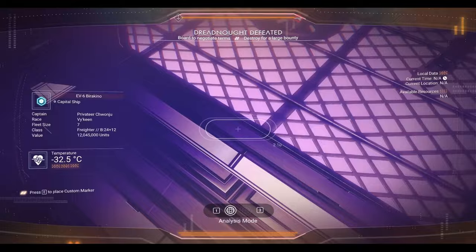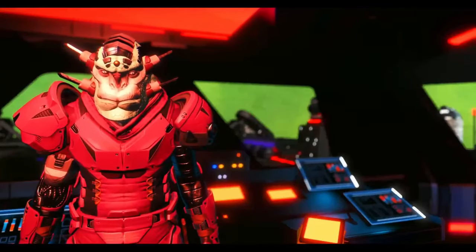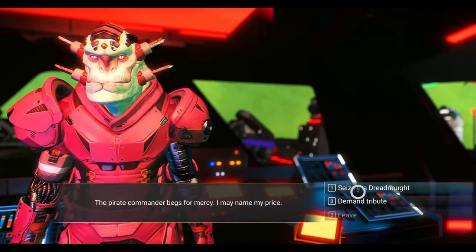Land in the freighter and check the class using your visor. If it is S class, congrats — but your mission is not done yet, rebel scum.